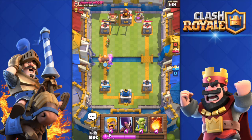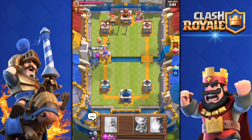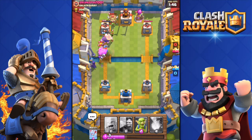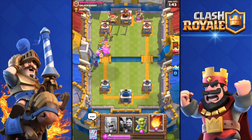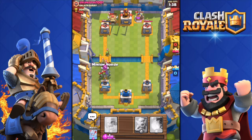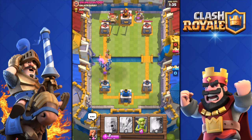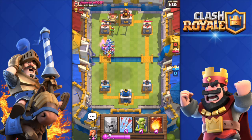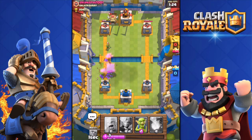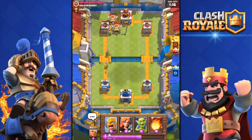I drop the Witch as well to spawn some Skeletons. He dropped Barbarians and a Fireball — so he does have a Fireball; likely he saved it for this push. He countered it pretty well, I'll give him that. Many Goblins coming to my tower — I counter them with my Minion Horde, but he countered that with his own Minion Horde.